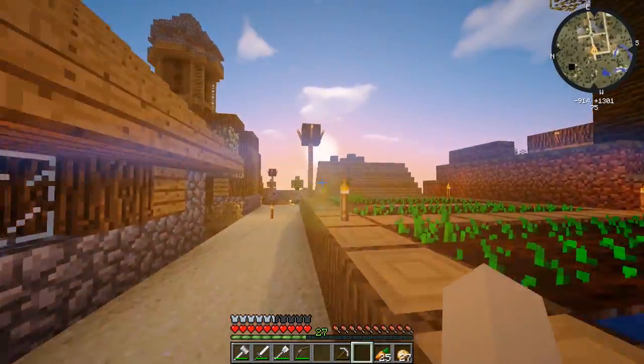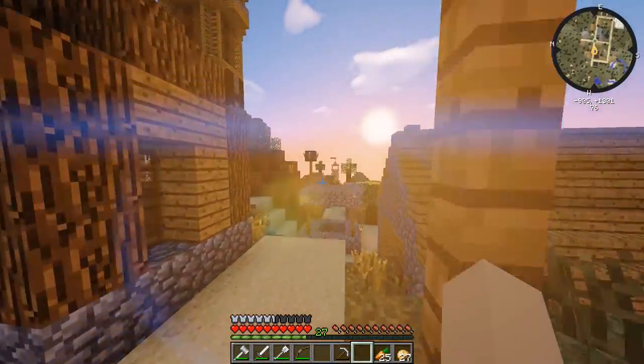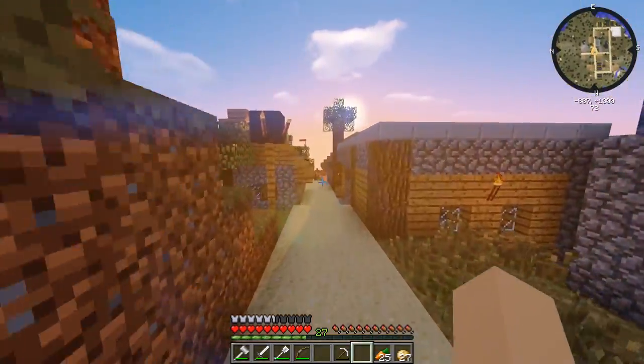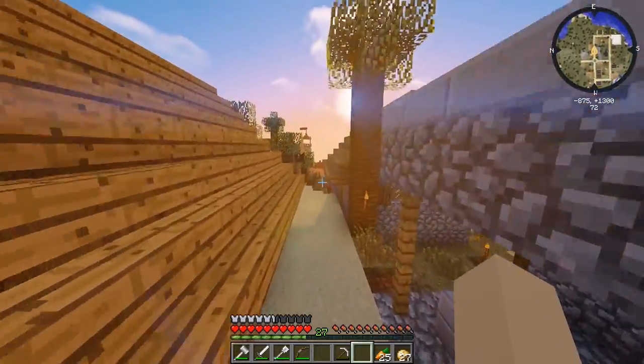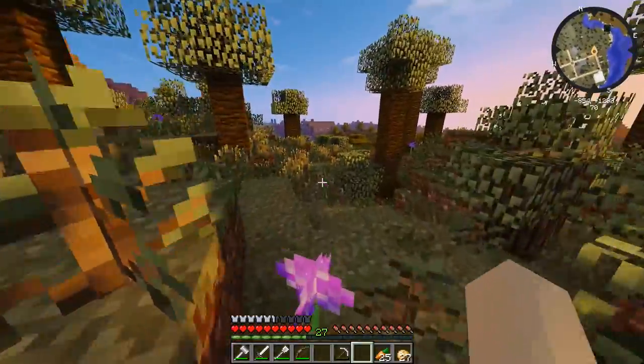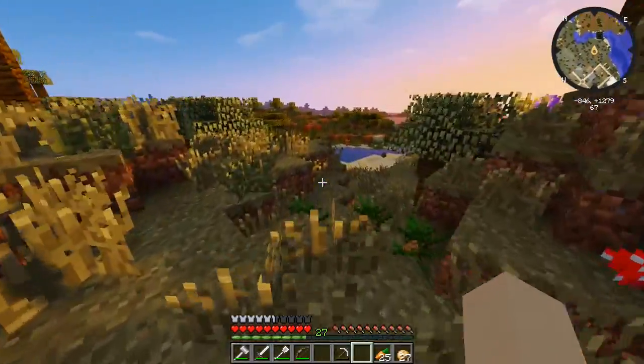Let's head over to the cave — actually, we already pretty much dried out of the ravine, so we probably don't need to go back there. Let's go back down to the cave, go into the abandoned mine, and see if we can find any gold and other stuff down there. I'll see you guys once we're down there.